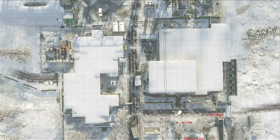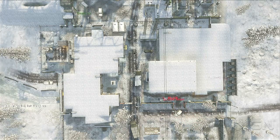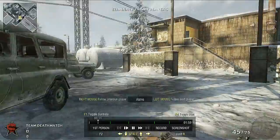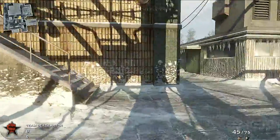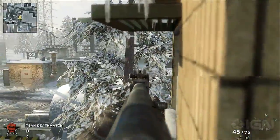This outside snow map revolves around two major buildings and the close encounters they provide. Here we are spawning as Spetsnaz in this back hangar. As you come out into the parking lot, you can head up these stairs that lead into the mid control room.